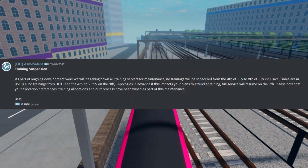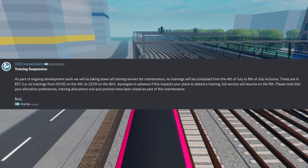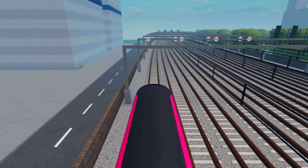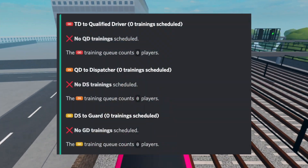On the 3rd of July, the current operations director announced that SCR trainings would be suspended for one week due to development work. And one day after, all trainings were cancelled, making it impossible to book any training during that period.